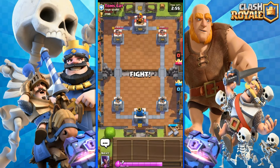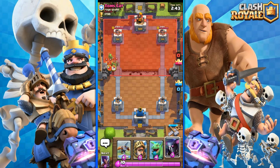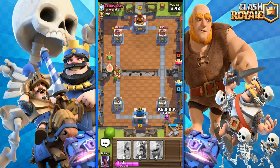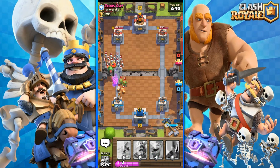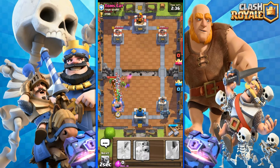First battle coming up. We've got a level 7 competitor - equal level - that's a good thing. My strategy is to use elixir wisely. I'm probably gonna place the P.E.K.K.A somewhere. He's trying to push for sure and he has a ton of troops coming on my left tower - I gotta counter all of them.